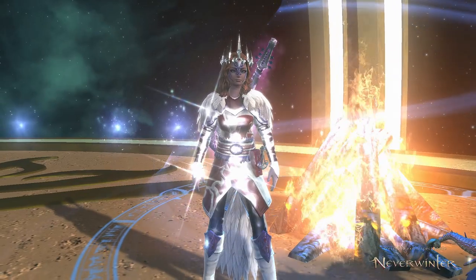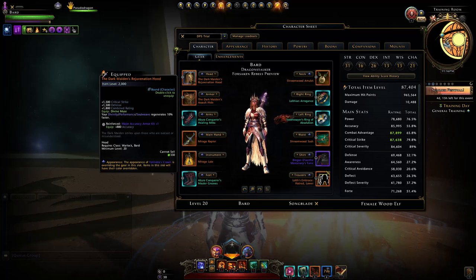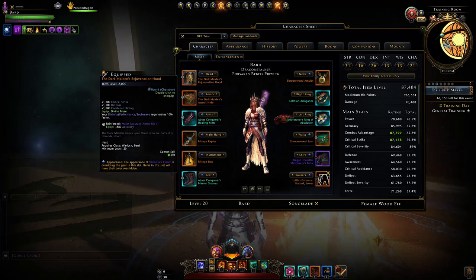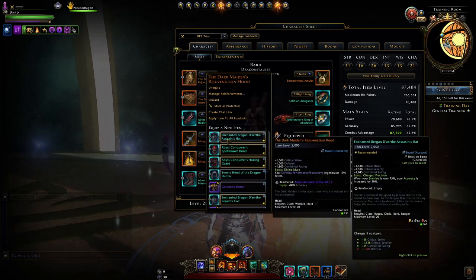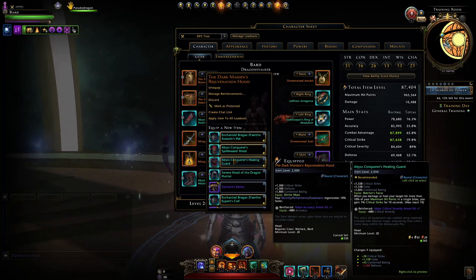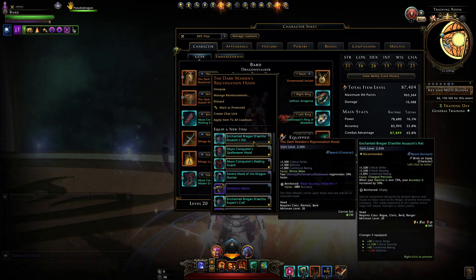Now let's move on to gear and the alternatives you can use. The headpiece here you get from Master Temple of the Spider with the Northdark Reaches campaign, and you can upgrade it further with the Menzoberranzan campaign — I'd recommend it. Currently it gives an insane amount of regeneration to your performance, far more than it realistically should, and that's why we use it. If it ever gets fixed, we'd switch to accuracy or damage alternatives.